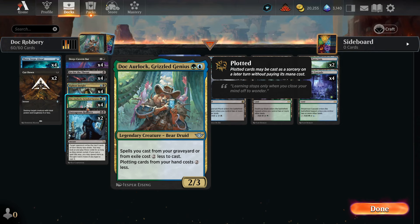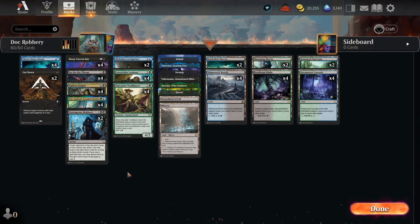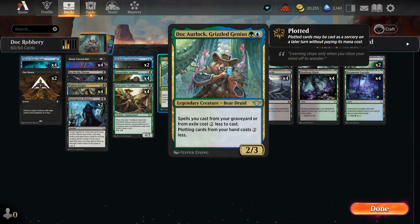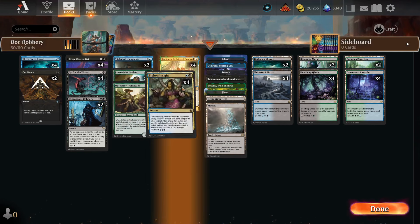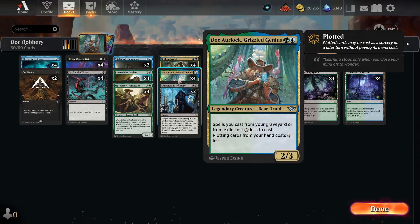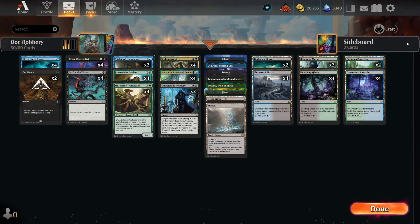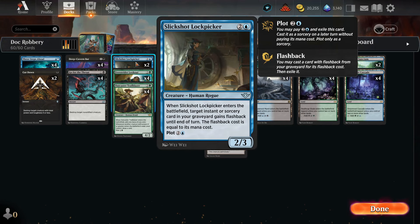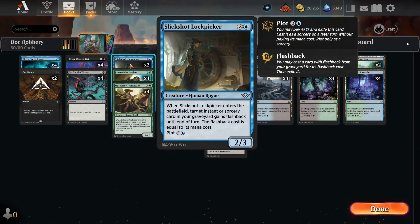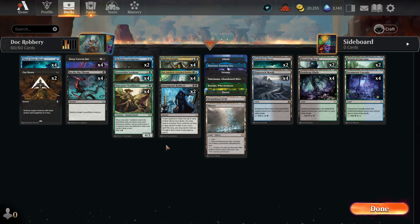I've seen some versions of this deck running out there and I wanted to try out this version that I kind of stolen and then adjusted on my own. This deck is built around using Doc Urlok to make all of our spells cast from Graveyard and from Exile two less. We're going to steal our opponent's cards with Siphon Insight and Outrageous Robbery, and when we do that they cost less — we can play them. Doc Urlok also allows us to plot spells with two less. That is what this whole deck does.